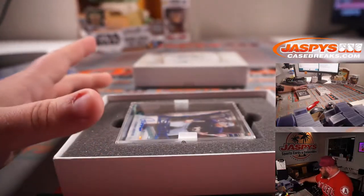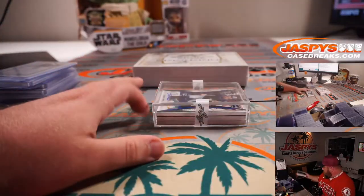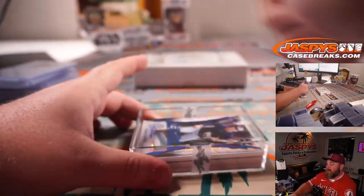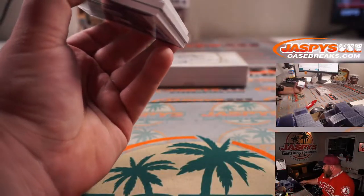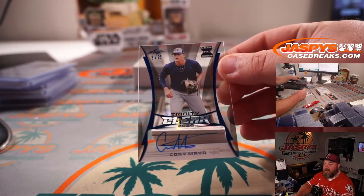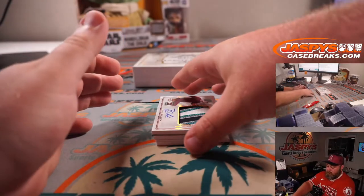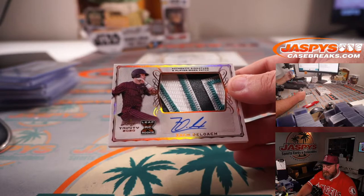Another nice box. Nick and I were looking at the roster - it is ridiculously stacked. There's a couple guys that are just like, huh? But for the majority, it's like 95% just monster prospect names. Kobe Mayo, 3 out of 25. And Zach Deloach, four-color patch and auto, non-numbered.